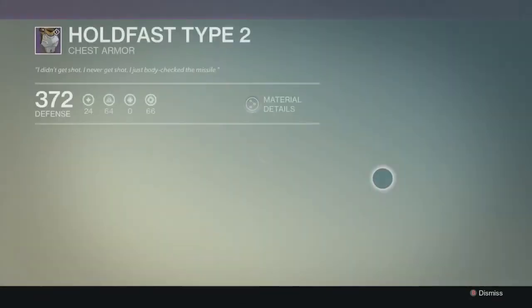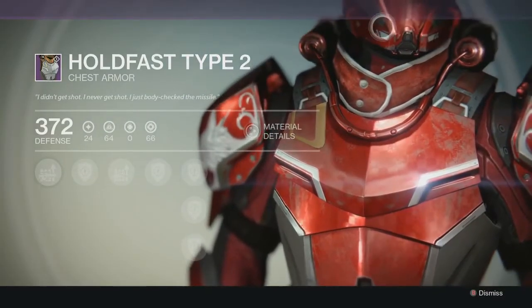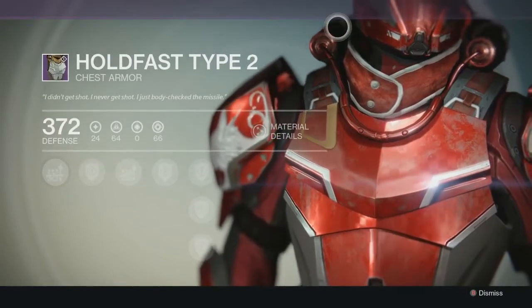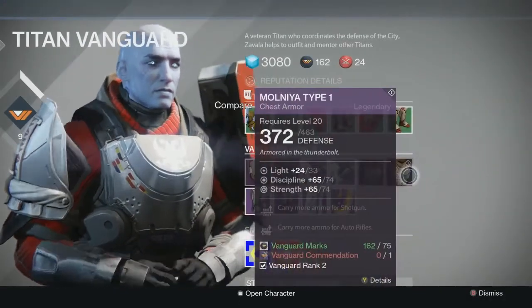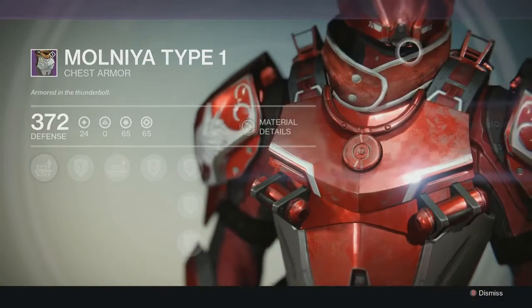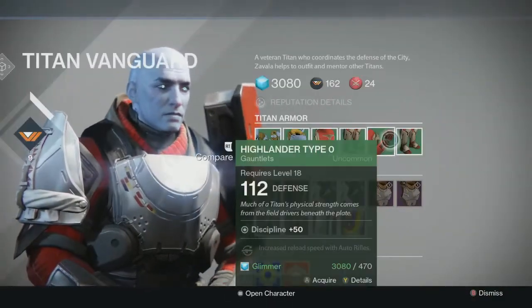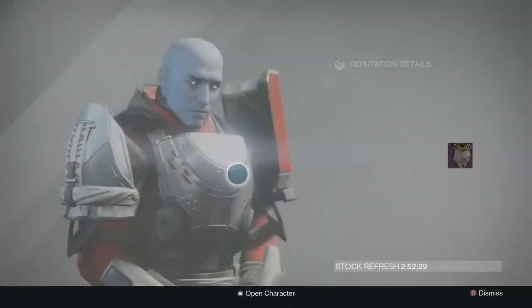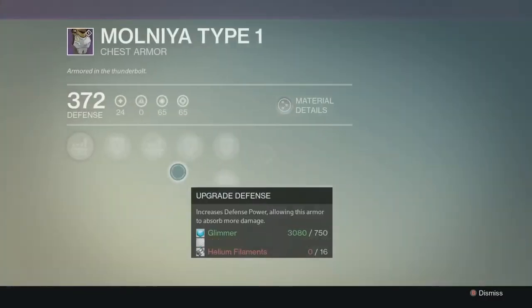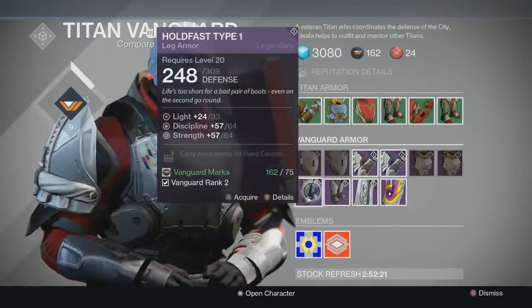Chest piece — Holdfast Type 2. It's pretty cool looking. I like the neck brace; that's a cool looking chest piece. I'm going to try for that. And then Molnia Type 1 — that's cool looking too, but I like the other one better. This one looks like a transformer. The Holdfast has scout rifle ammo and sniper rifle ammo; this one has auto rifle ammo and shotgun ammo. So I'll definitely go in for the first one — I think it's more useful.